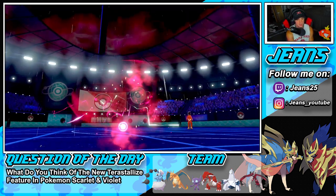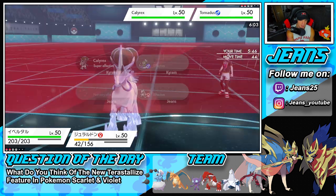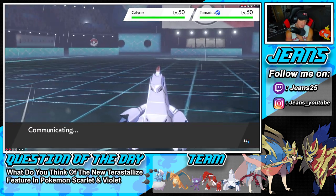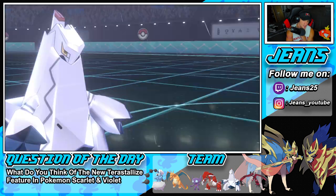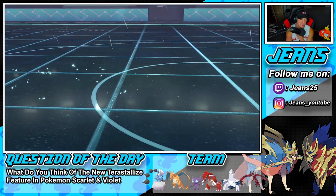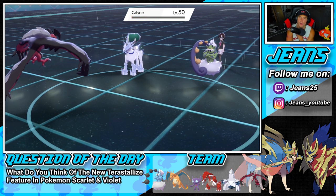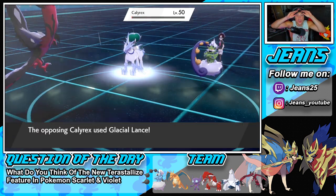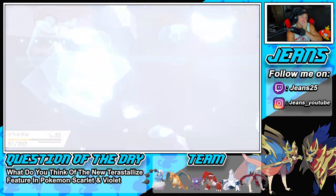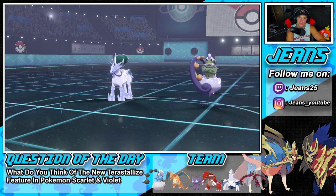Foul Play can do a ridiculous amount of damage. He might protect so I go Dragon Claw with Duraludon just in case. He outspeeds and Hurricanes Duraludon who can't eat it — that's awful. Foul Play comes in hard and I'm surprised how much damage it does — and it takes Calyrex down! Wait — no way, he's alive on one HP! He just lived on one. How? I die instantly and this guy is rubbing it in. We go one and two for today's video.